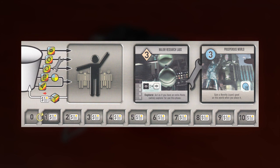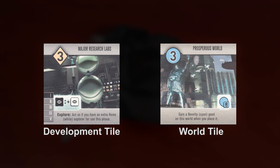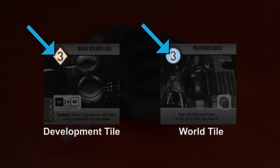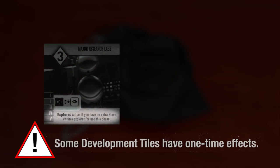When looking at the tiles there are a few important things to know. First, each tile is identified by their icon and color on the top left. Development tiles have a diamond icon and a single color. World tiles have a circle icon and seven different colors. On every icon is a number — the cost to place the tile on a player's tableau. Once the cost has been met, the tile is placed. World tiles have an immediate effect when placed that occurs only once. Development tiles have a continuous effect that occurs every time it triggers.